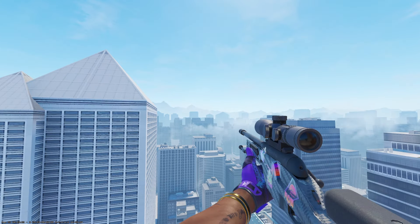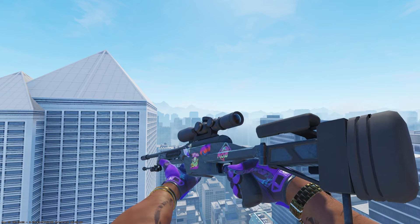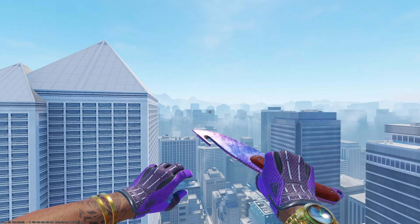Taking a look at the SSG 08 Scout, this is another skin that doesn't have many options. I would pick up the Carbon Fiber souvenir version in factory new for $1.43 and put some purple stickers on it.